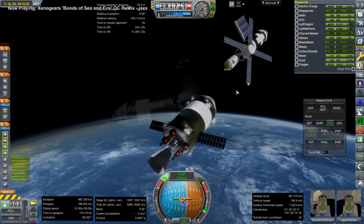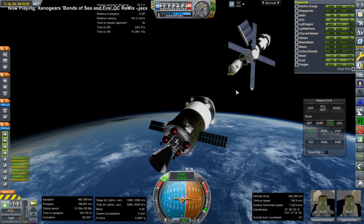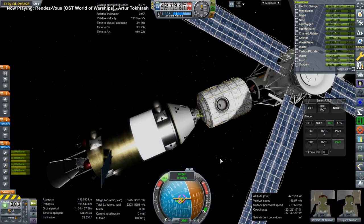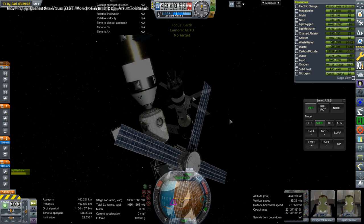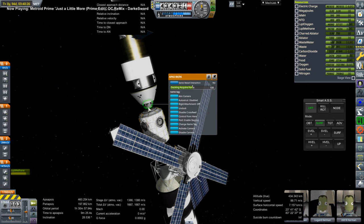Rendezvousing with the station there — that is our Skylab 2, where we will deposit Nikko for the time being. After that transfer, we just undock and we need to get over to the moon to do the other business, which turns out not to be so easy, as we will soon find out.